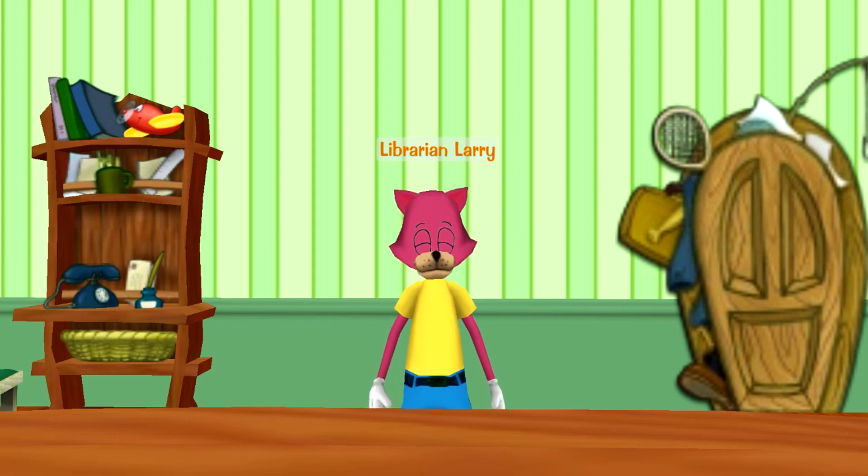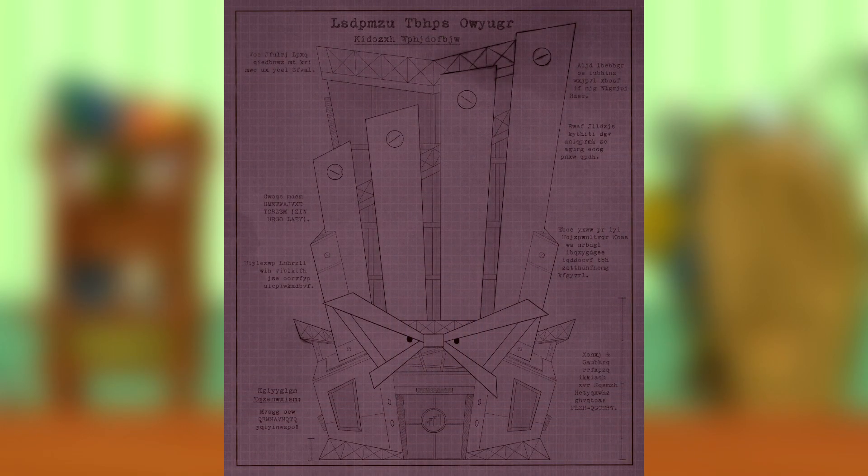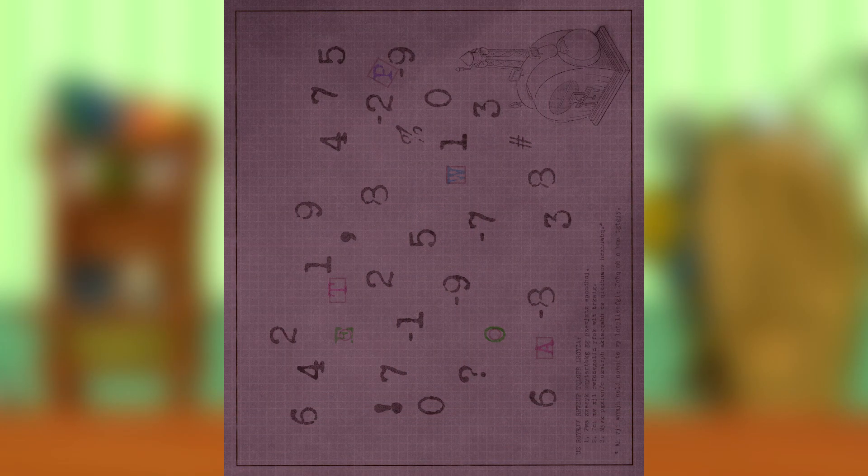So to start off, earlier today Dr. Surly posted a blog post sharing some blueprints that the toons recovered. The first was a schematic showing the field offices from the original timeline, where they didn't pose much of a threat to the toons. The second shows the exterior of the new field offices coming to TTR. The third was a series of numbers and letters alongside a picture of a toon HQ.